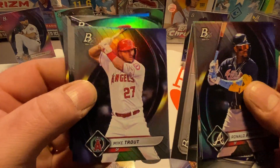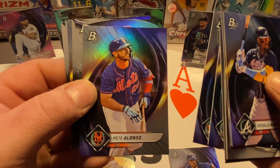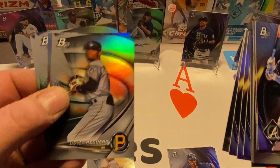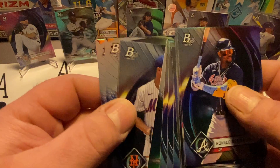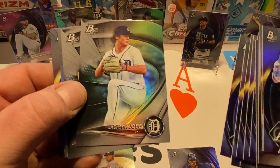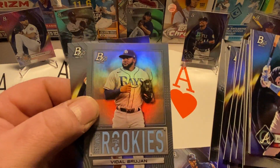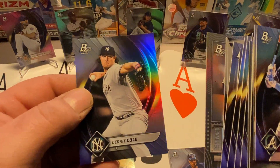Mike Trout, Yordan Alvarez, Pete Alonso, Acosta, Peguero — that's who we had our autograph of. Jacob deGrom, Giancarlo Stanton, Jackson Jovey, Cavadas, Vidal Brujan Renowned Rookies insert — nice — and Garrett Cole was the last card.